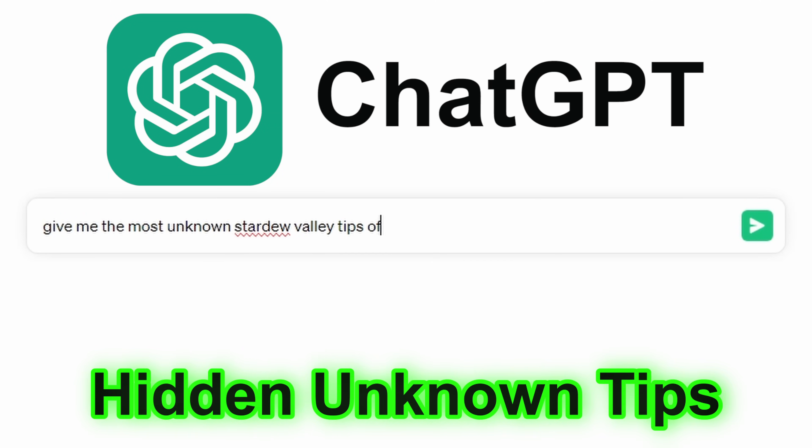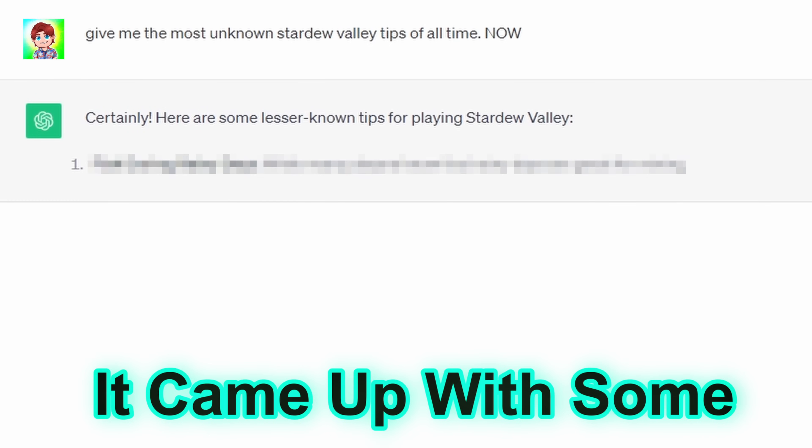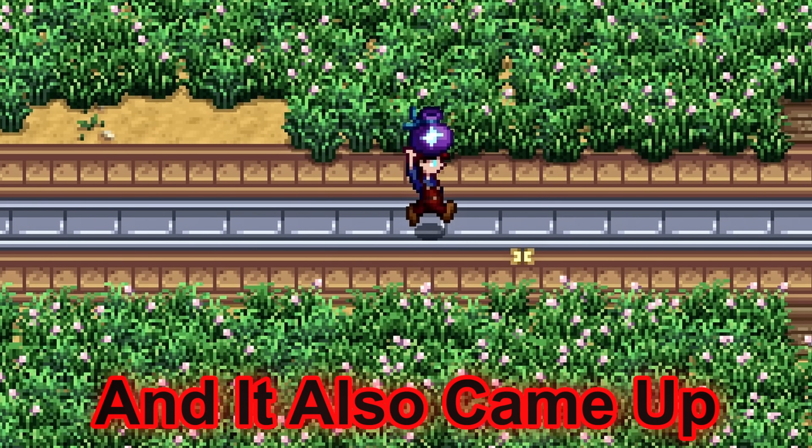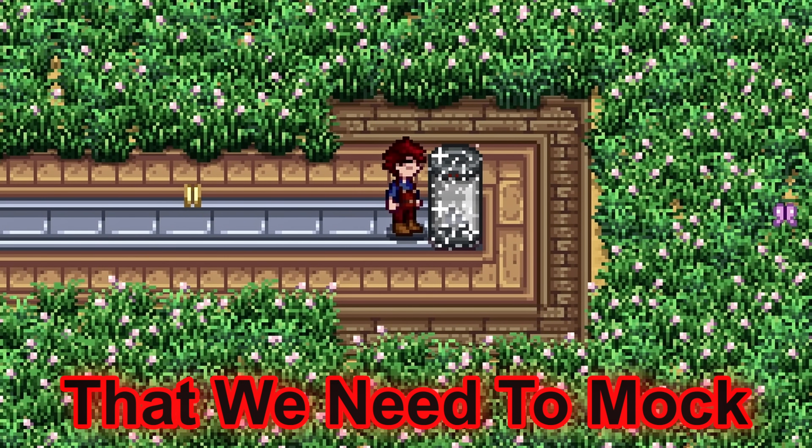I asked ChatGPT for 20 unknown hidden tips. It came up with some really insane ones that are going to change everything, and it also came up with some absolute garbage that we need to mock.